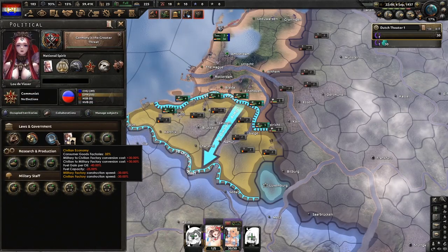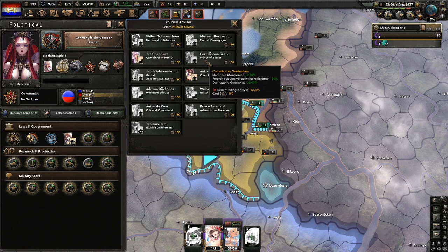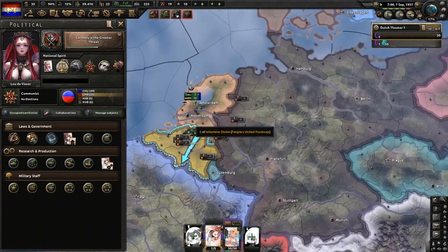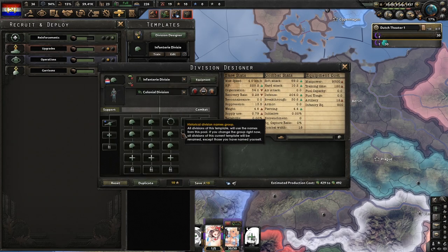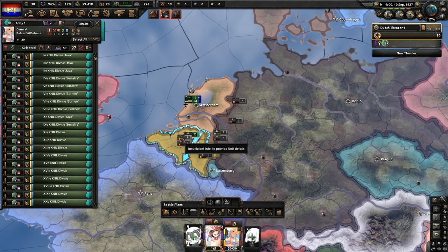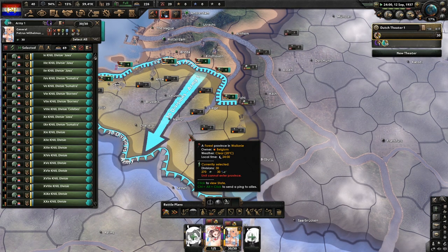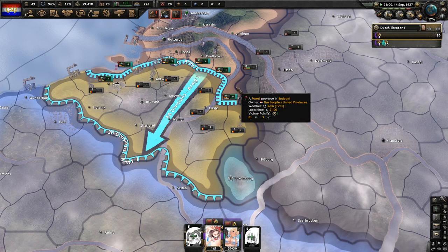Since we have spare political power, I'm actually going to go for the military theorist. When you get 10 army experience, slap some artillery onto your division. It'll take no time to fill in the artillery, but it's better for when you're fighting Belgium later.